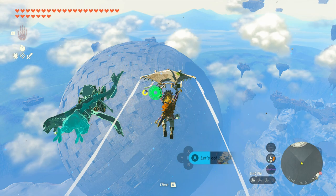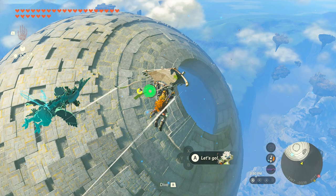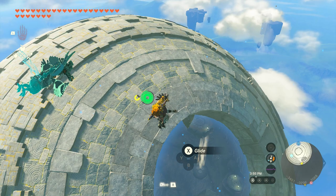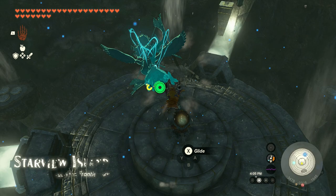Inside of this orb is a light reflection puzzle. I already have it solved, so what I'm really going to do is just show you the solution so you can recreate it. For a little while I thought maybe you had to do this during the day when the sun was coming through the hole, or maybe the moon at night, but that's not the case. It actually resets, so I can show you the solution.